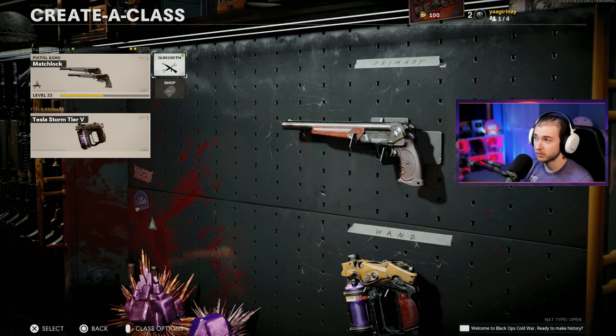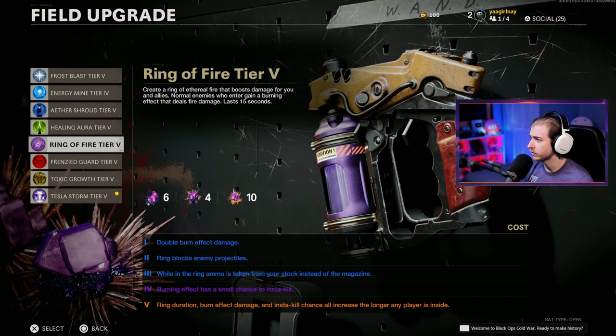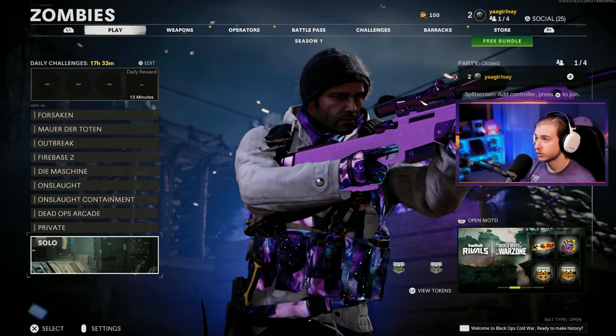We're going in with Tesla Storm — that's probably our best bet. Ring of Fire probably isn't going to do too much for us... actually, maybe we should try Ring of Fire for a little bit first. If it proves nothing's working because we're gonna be training a lot, then we'll go with Tesla Storm. Let's hop on Firebase and try to get this done.